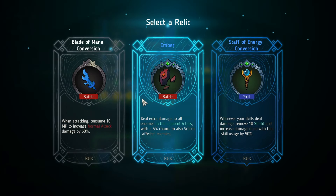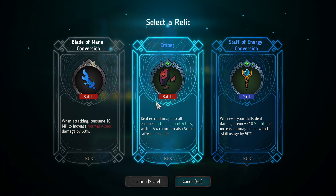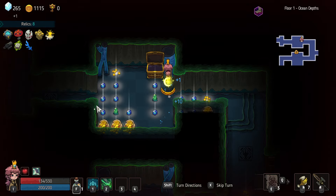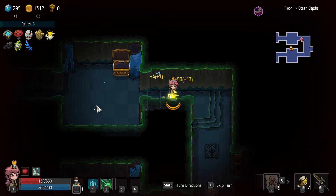Wow, a lot of stuff. When attacking, consume 10 MP to increase normal damage by 50%. Our skills right now are using a ton of MP — I'd rather get something to reduce that. Draft damage to all enemies in adjacent four tiles, 5% chance to also scorch. We're doing an axe. Skills deal damage — room of 10 shield to increase damage by 50%. I think let's just boost our regular normal attack damage — that means I can use skills less often, but normal attacks are already going to be pretty good.